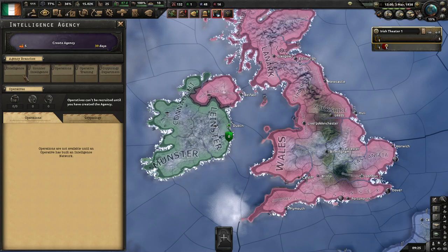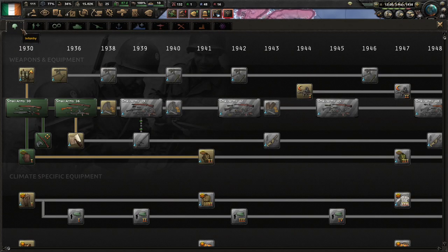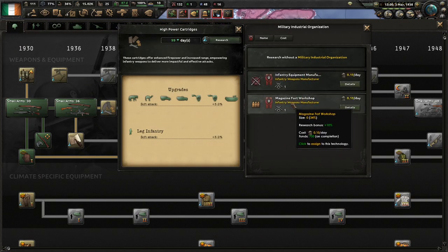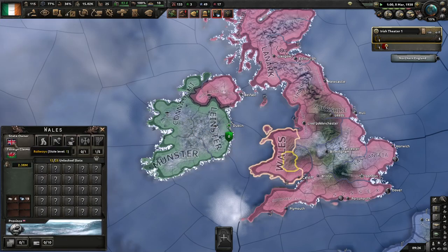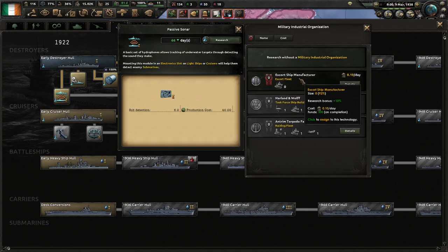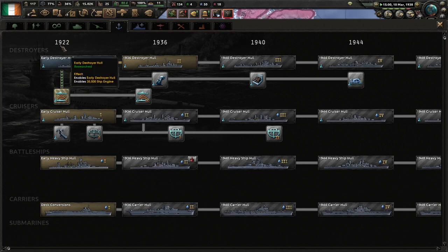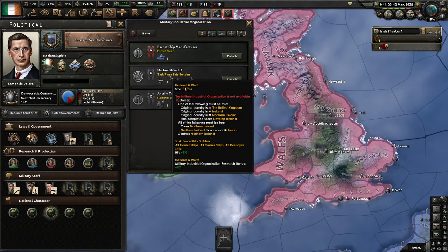The mod has significantly revamped the spy agency, so there are extra upgrades and branches you can add, one of which requires the signal company. These advisors do cost political power, so we are a bit limited. One of the advisors we could have is for Harland and Wolff — AKA the people who built the Titanic. It wasn't really their fault.